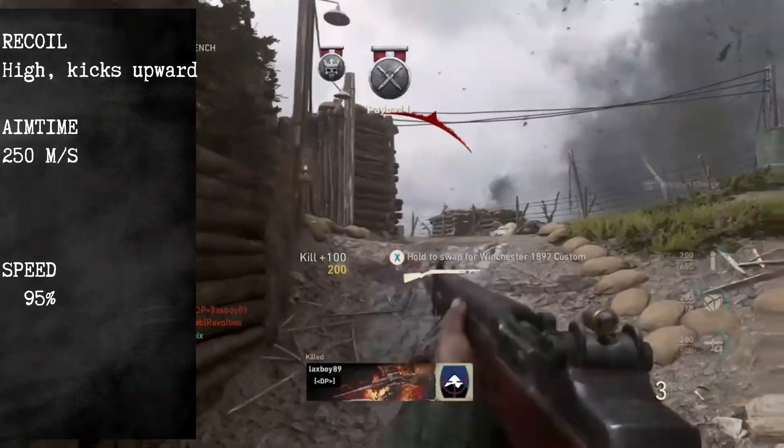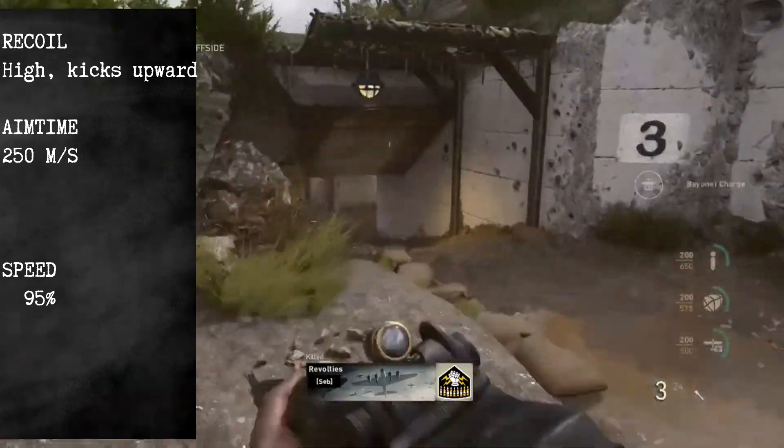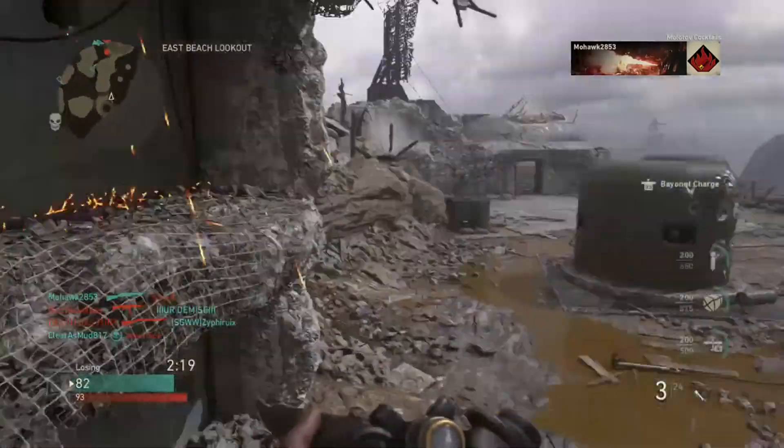Your aim time is at the default at 250 milliseconds, and your speed is as quick as the others at 95% of the base speed, which is default too.